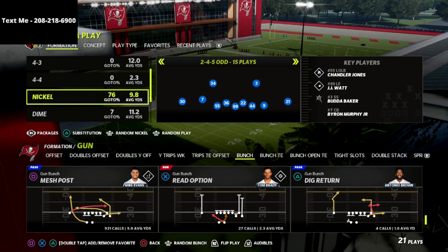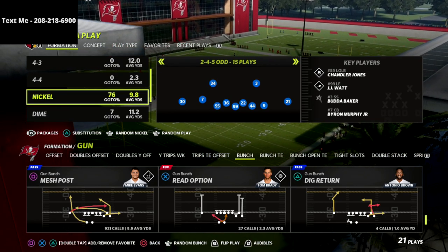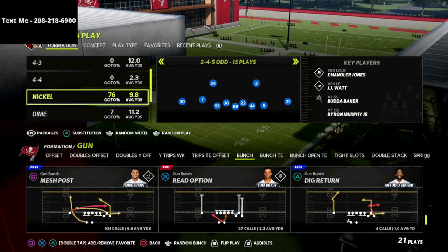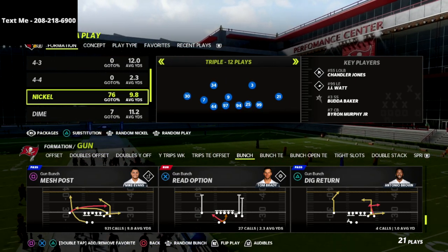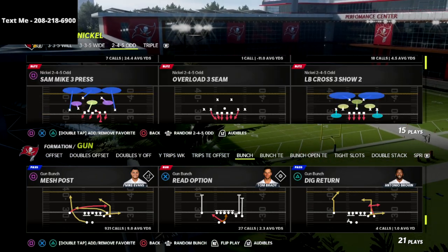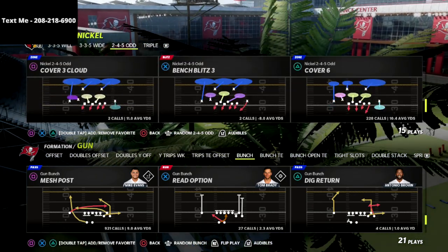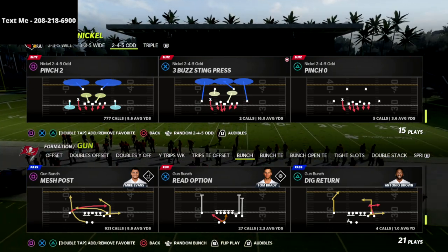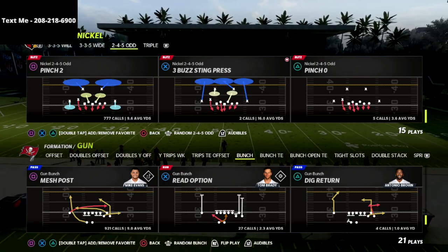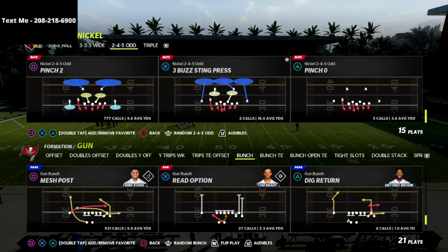This is the best defense in the game. The bottom line is the Chicago defensive playbook is the best defense in the game. It's got 3-3-5 wide, 3-3-5 will nickel, triple, and of course 245 odd. In this video, we're going over the pinch two and we're going to show you how you can get two-man pressure versus gun bunch, whether they run bunch as-is or whether they flip the formation.